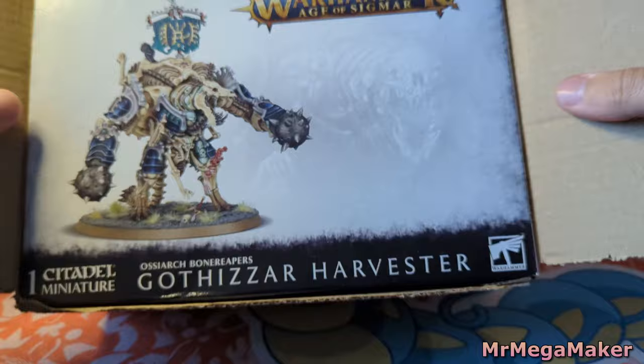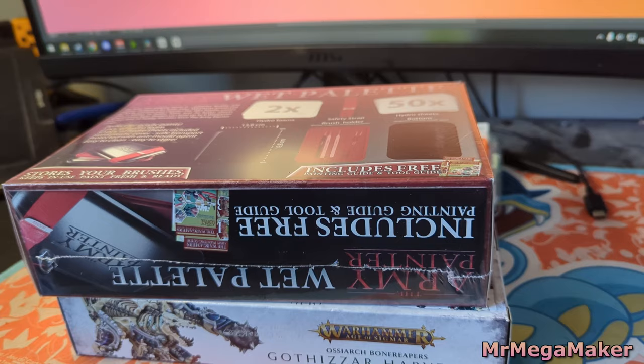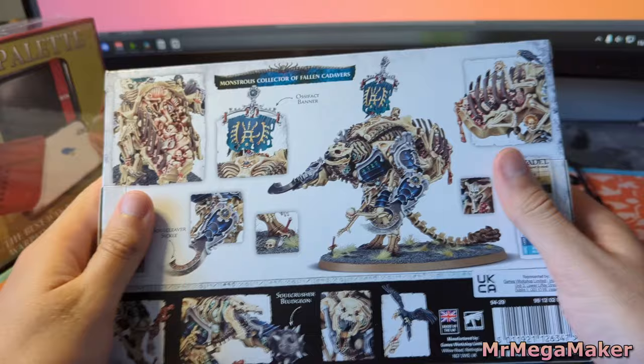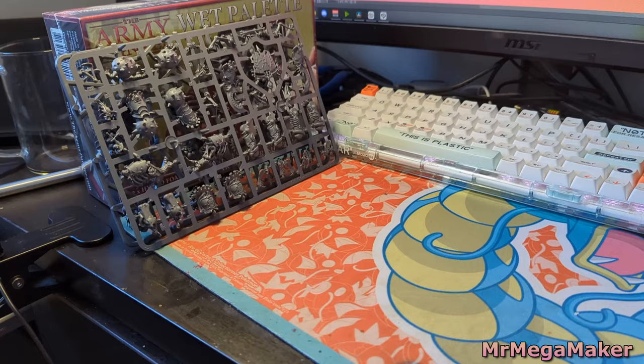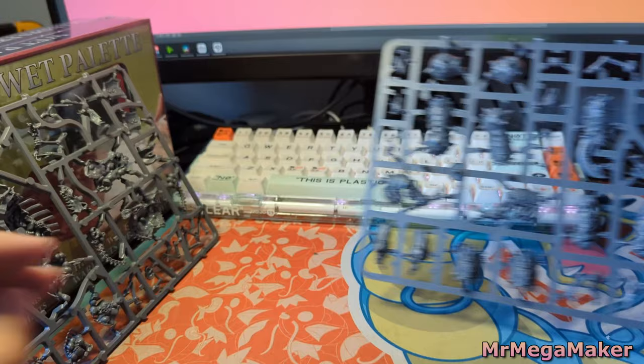This is a Gothazar Harvester, a bone reaper. Up until a couple of days ago I didn't know he existed, thanks to a friend gifting it to me, because I absolutely love this guy — but I've never looked at any of the Ossiarch bone reapers. They're just not something I think about. This guy though — one guy comes in this box — he's big, a bit silly, and he looks intimidating as all hell.